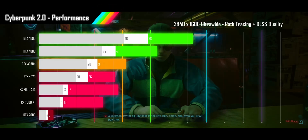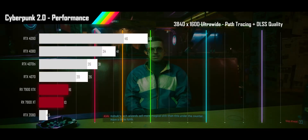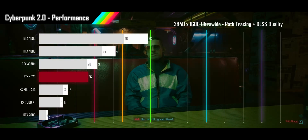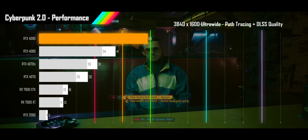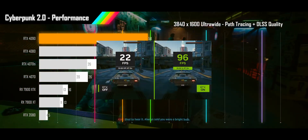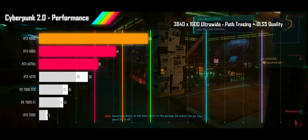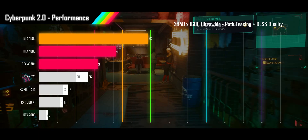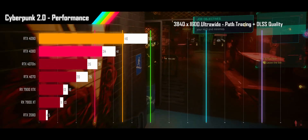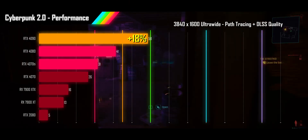Finally, turning on path tracing with DLSS and FSR quality at 3840x1600 delivers a significant hit to all GPU performance, but the AMD cards take it quite a bit harder than the Nvidia ones, with even the 4070 now significantly outperforming the 7900XTX. Not even the RTX 4090 can hit 60 FPS, though it's close enough that frame gen is viable. The 4080 and 4070Ti are too low for frame gen to save, down in unacceptable range, while everything else is unplayable. The RTX 4090 sees an 18% performance improvement over when path tracing was first introduced at this resolution.